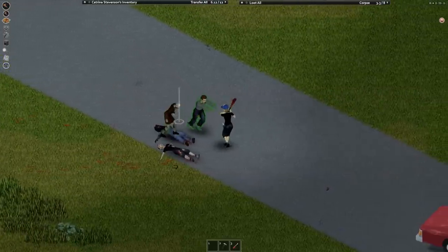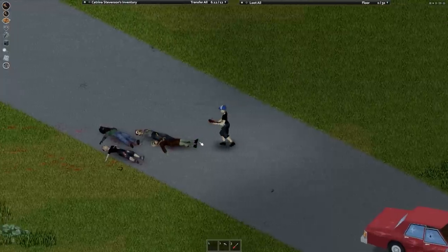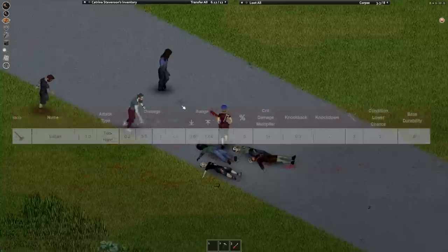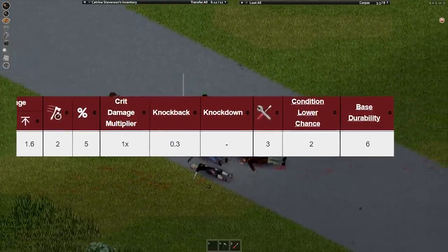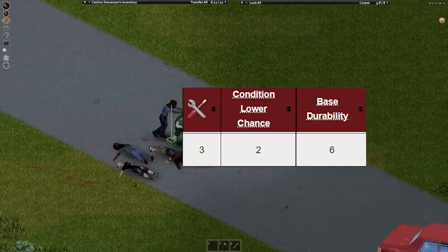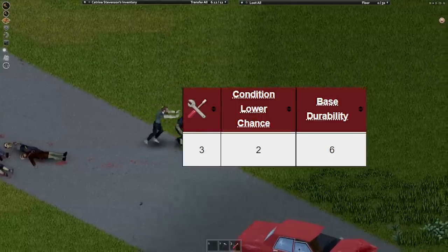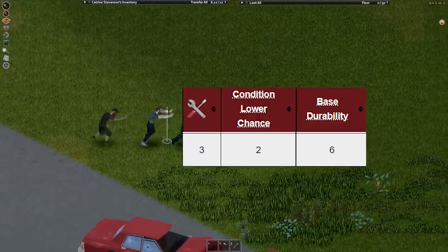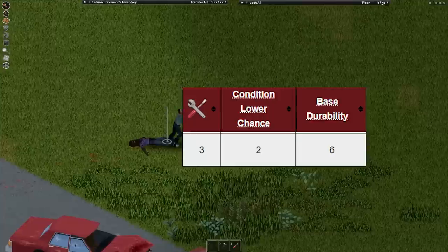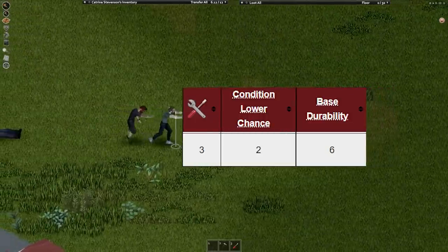The real reason I favor the spiked bat has to do with the way the durability system works. The spiked bat is one of very few weapons in the game worth repairing. To explain the durability system, I'll show you the broom because it has lower numbers. There's two numbers you need to know: the max condition of the weapon — the broom's is 3 — and the chance for it to take durability damage. This is expressed in a 1 in X format. The broom's chance is 1 in 2, or 50%, meaning you can hit things 6 times on average before it breaks. Luckily, the wiki already does the math for you.